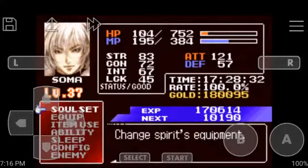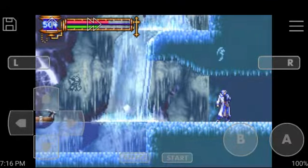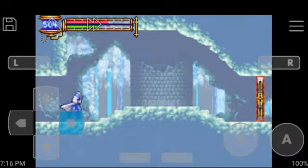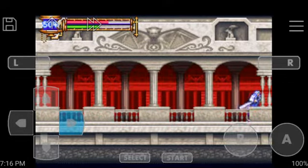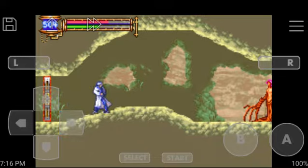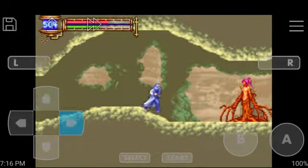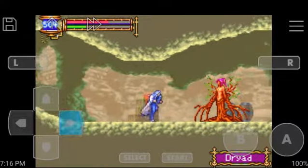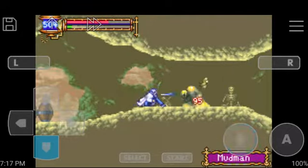Using a High Potion would be helpful in this area. This is the Forbidden Area - now this area is the only area in the game that has no boss battles, but we are here to get the most powerful weapon in the game.